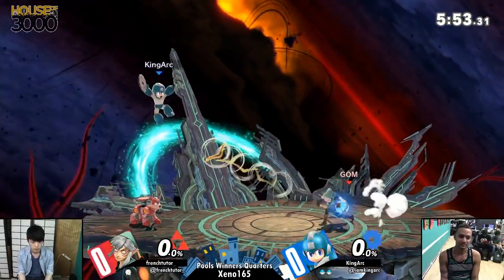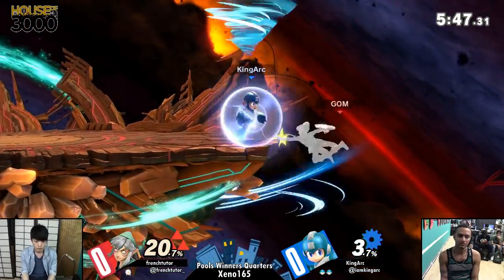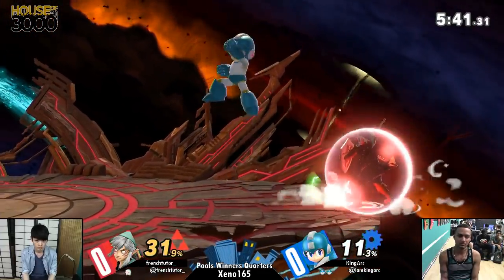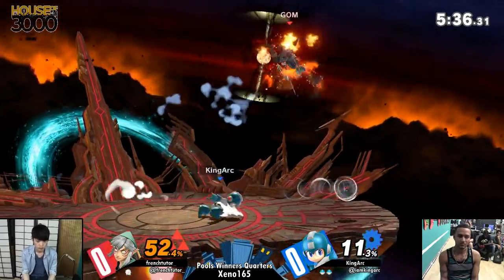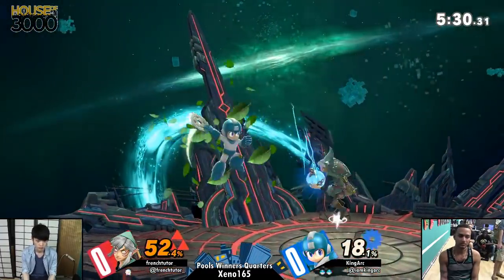Something really important to note — I'm unsure if French Tutor knows this — if Mega Man sticks a crash bomber to the side of a stage, like if it's attached to a wall, it will blow immediately when someone touches it. It won't wait for the timer to run out. So it is a really effective tool at disrupting recoveries, like oh man they're gonna come back but they have to get through crash bomber first.